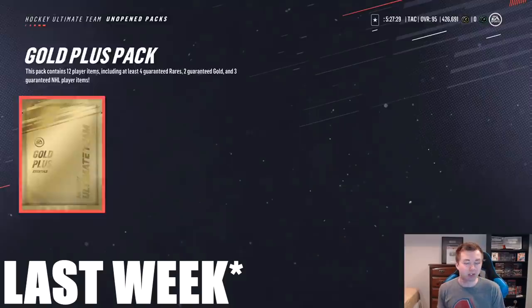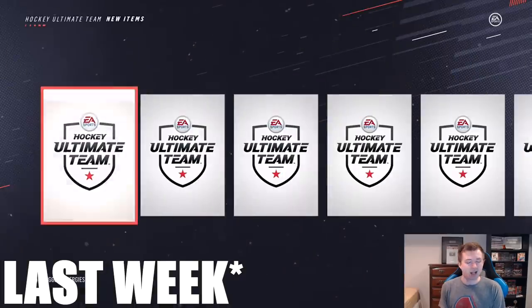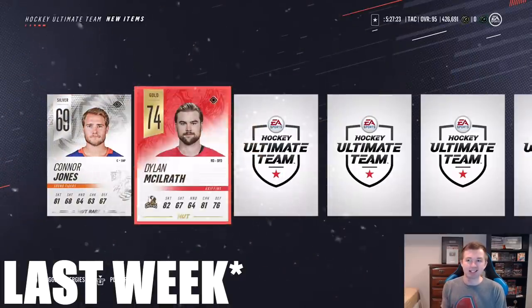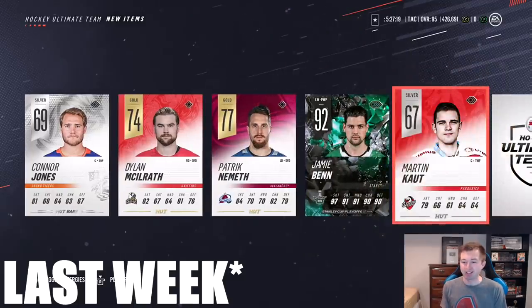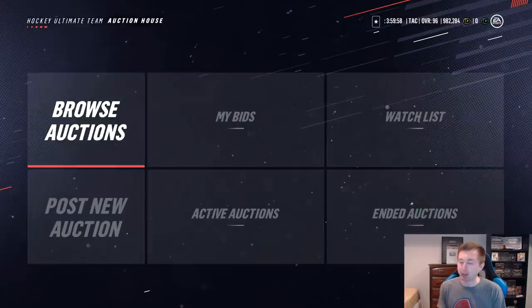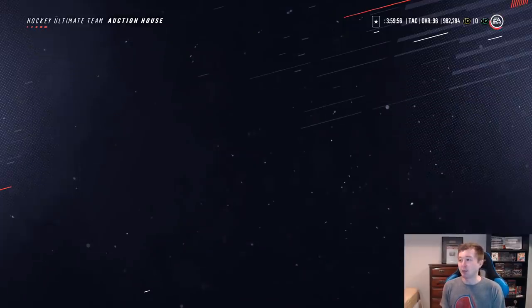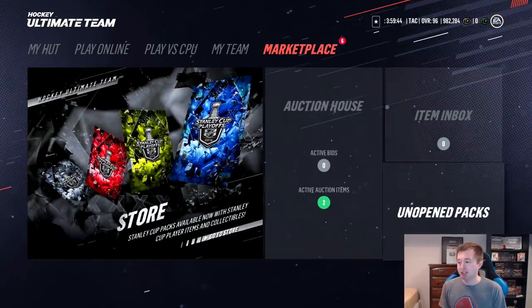There's a ton to pull. I wasn't actually going to do a pack opening, but if you guys follow me on Twitter or Instagram, you might have seen I actually pulled a Stanley Cup Jamie Benn last week. I randomly did the second last set where you get a gold pack from your monthlies, and he just happened to be in there — sold him for 550k. Obviously now we can open up a bunch of packs, hopefully get lucky. Love to pull another Stanley Cup card. Jamie Benn was actually my first of the year, so we'll see what happens here.